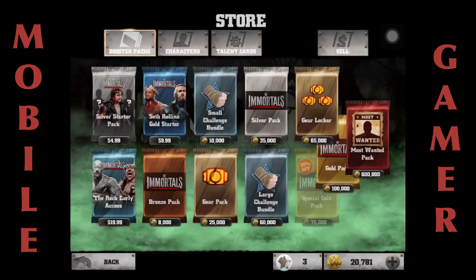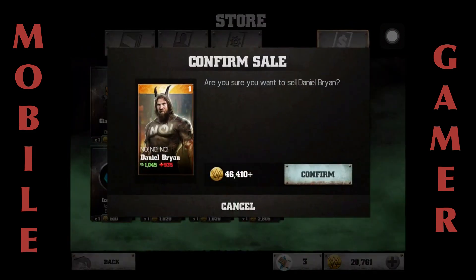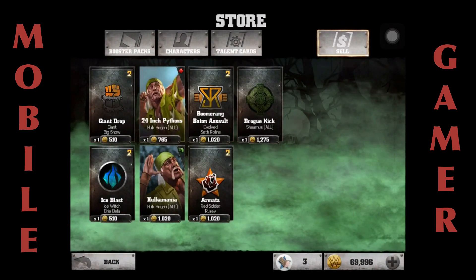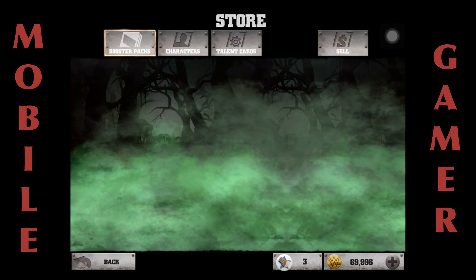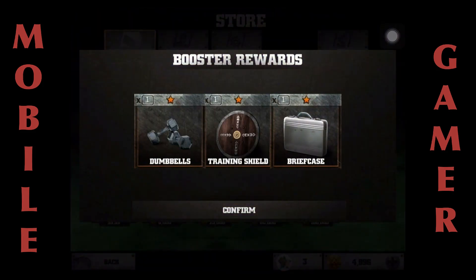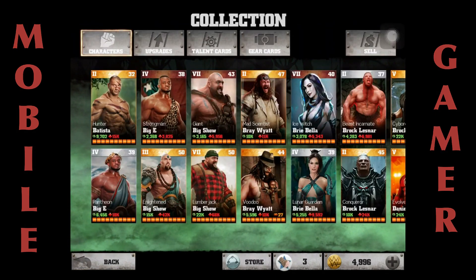Let's go to the store before we go into battle — I've got to open one of these. Oh my goodness, I do not need another one of those. Let me sell that off. We don't need this right here either — confirm. We're going to leave the rest of those cards alone for now. Back to the store, and we're going to buy a booster pack — gear locker, confirm. And what do we get? Oh my god, three one-stars.